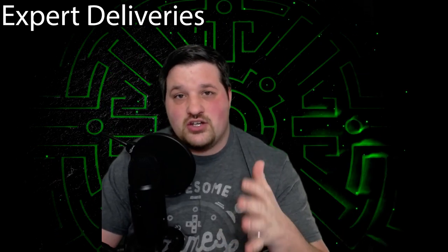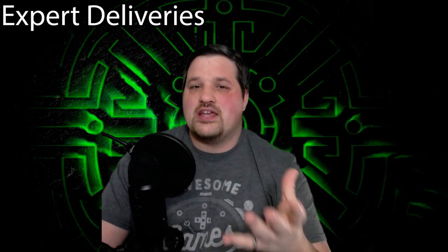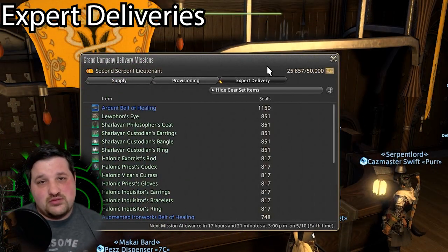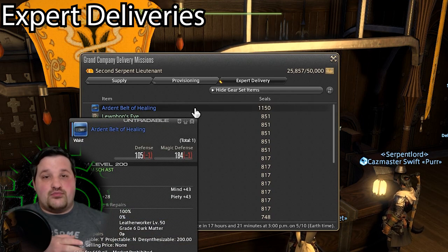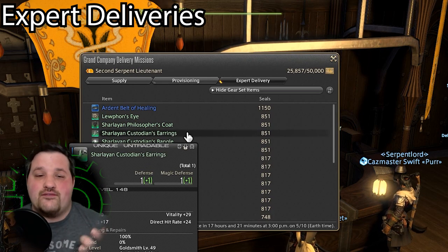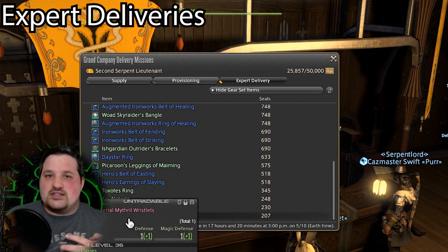The last way, and preferred way for a lot of people to earn seals passively, is by doing expert deliveries. But there's a catch. You don't unlock expert deliveries until your Sergeant Second Class rank in your Grand Company, which means you'll need to do the before-mentioned methods until you get here. What are expert delivery missions? You can turn in rare items — that you can sell to vendors — to your Grand Company for seals. So these are going to be your green items, your pink items, your blue items, that kind of stuff.